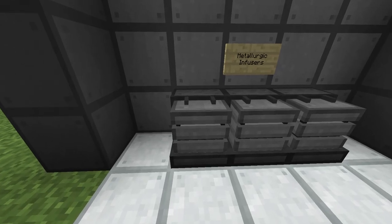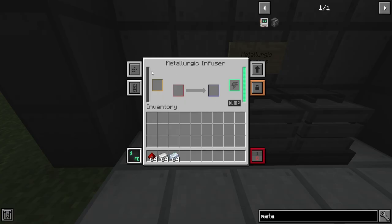Once you have the metallurgic infuser crafted, you'll open up the GUI and it'll look something like this. Over here on the side is where you put in your infusing type. If we put redstone over here, as you can see it starts to fill it up. I highly recommend starting out with a bunch of redstone, iron, and osmium. We can put an iron ingot in here and this will get us an infused alloy. Then if we put osmium in here we will get the basic control circuit. These two items are essential for continuing on with Mekanism.